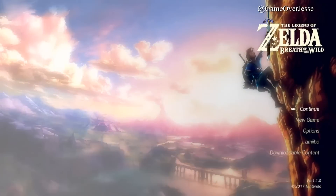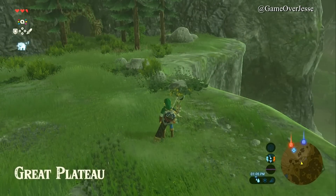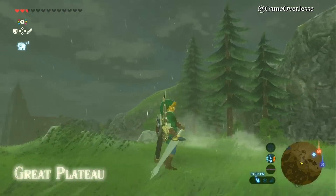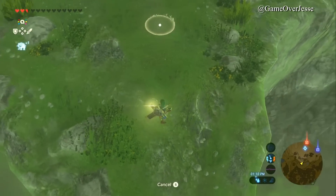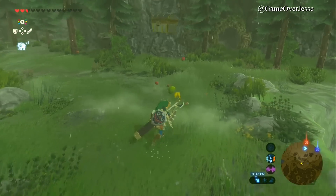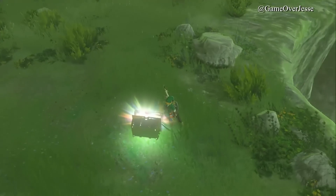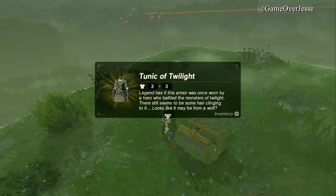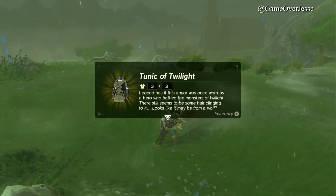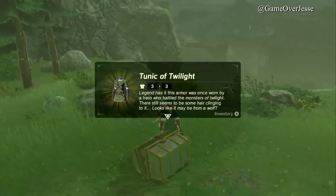The annoying part is dealing with all the load screens, but if you have some free time and really want the tunic from Twilight Princess, Ocarina of Time, or Link's classic tunic, this is the best way to get it. We're loaded into the same save file - we still have the Biggoron Sword to confirm it's the same file. We tap the Smash Brothers amiibo, which gives us chances of getting the Twilight Princess Link items. We get all the fruit, open the chest, and now we have the Tunic of Twilight.